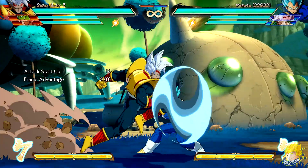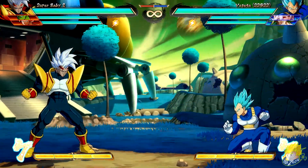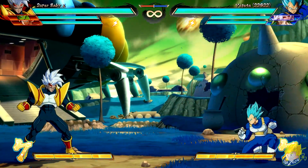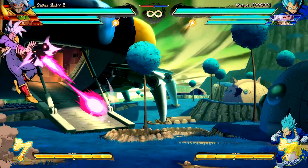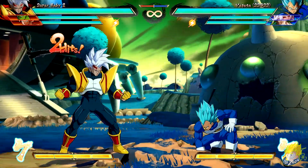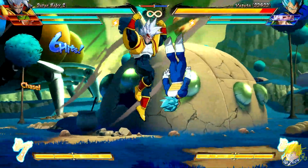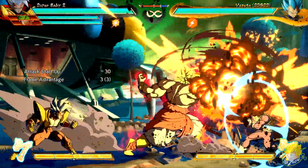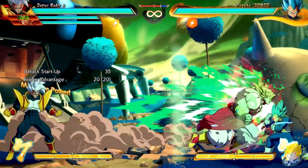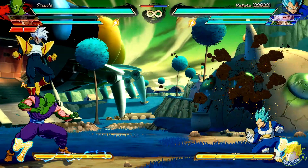Super Baby 2's standing heavy has reduced recovery. His standing unique attack — the blast on the second hit will no longer hit a crouching opponent, meaning it will go behind and come back to hit the opponent for a mix-up opportunity. Jumping unique attack can change the projectile movement by pressing up. Revenge Driver light and medium versions have adjusted blowback during camera effect. Revenge Final Flash can now super dash after it is done for a follow-up. Parasite Takeover has reduced recovery for the grounded version, meaning he can freely move around quicker. The A type assist — the second ki blast goes behind the crouching opponent and comes back to hit them.